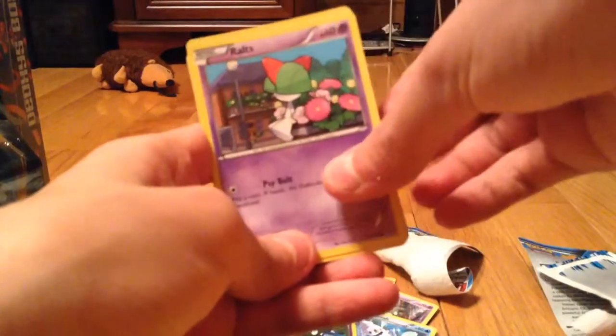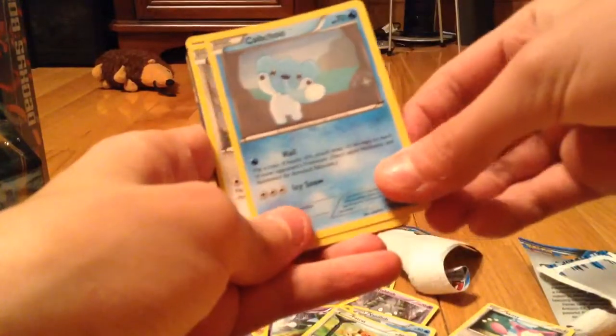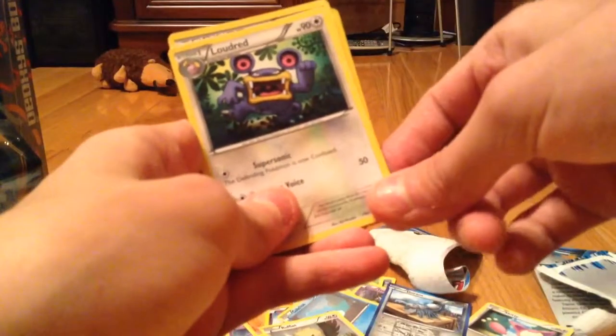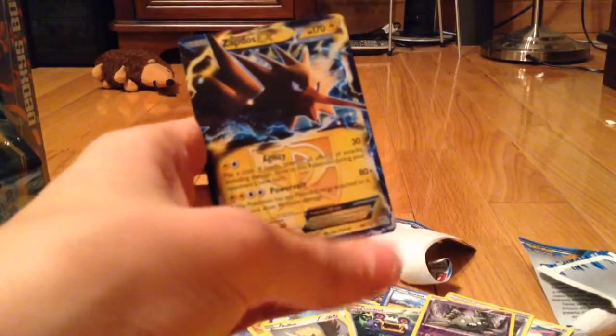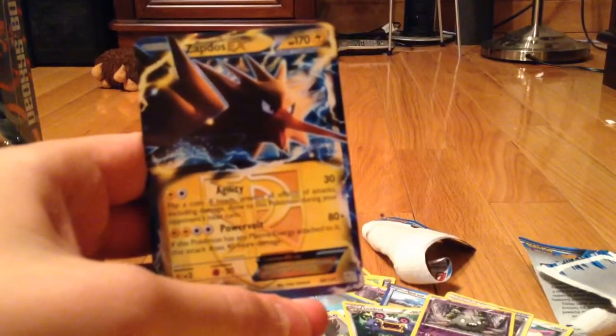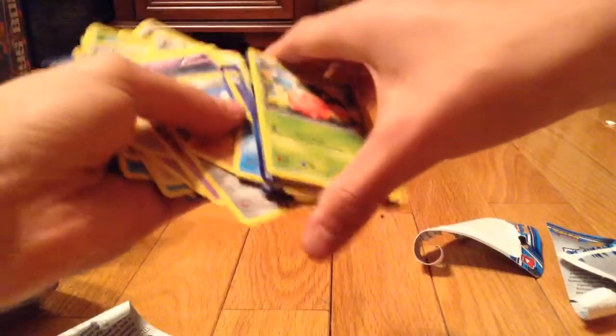Oh boy, I already saw something. Ralts, Skiddo, Patrat, Cubchoo, Rufflet, Durant, Loudred, Escape Rope, Reverse Trubbish — OH MY GOD — and a Zapdos EX! That's awesome. This is the first EX, a full art EX I got out of this set. So I will be putting that in a sleeve. This was amazing. I feel like every time I open Plasma Storm packs I always get something good, even if I just buy three of them. I am so glad I bought those now. I feel awesome.